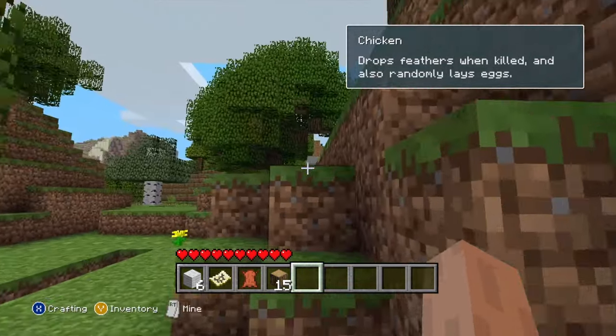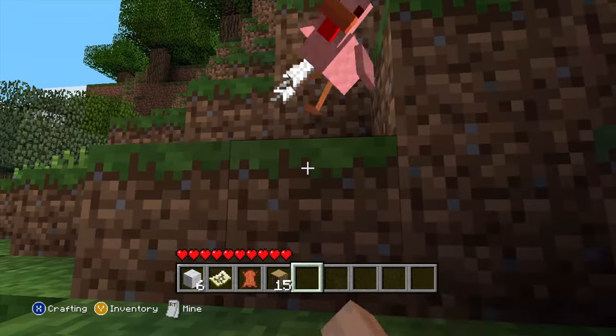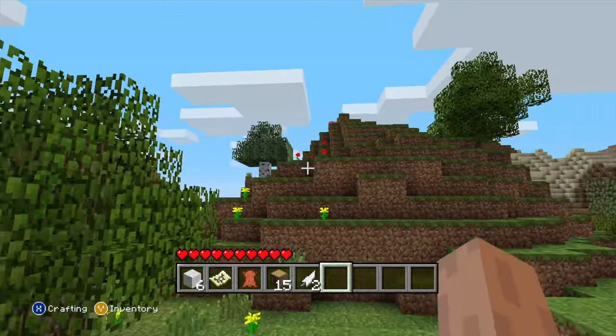No — what? Where can I get food from? I'm just being really unlucky. There's another one here, surely it will drop me something. Feathers. That was better than the last chicken.